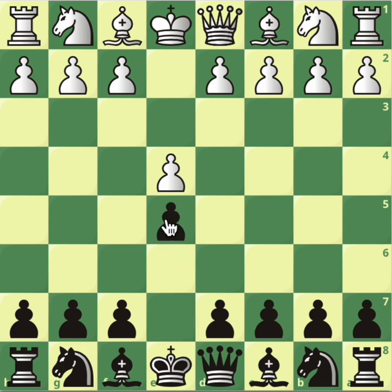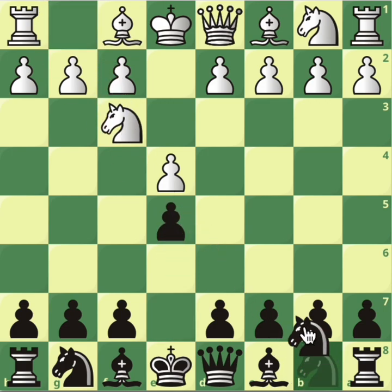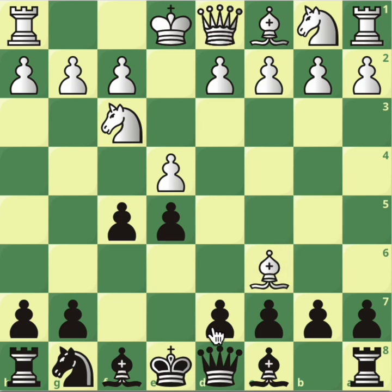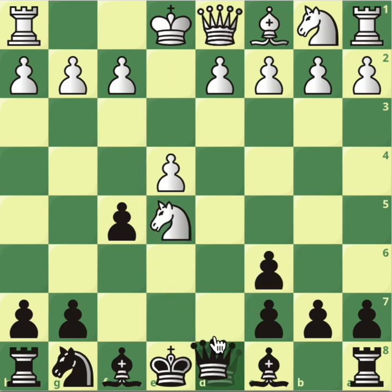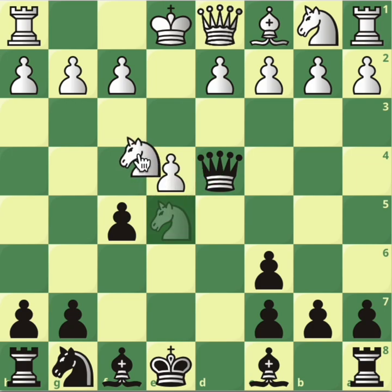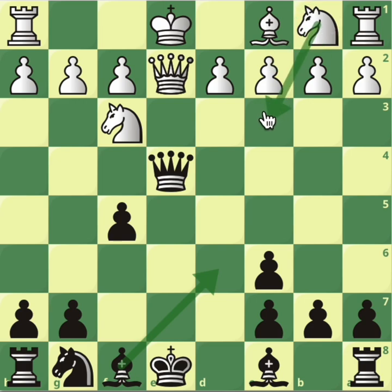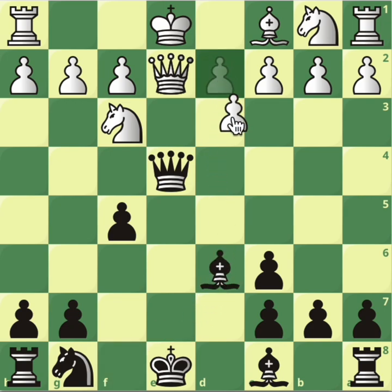One last brief mention about this boring variation — the one I really hate the most. After f5, they can take the knight straight away: pawn takes back, Ne5, you have to play Qd3 making a fork, the knight has to go back, Qe4 check, queen blocks. In the past we've seen this — you have to play Bd6, Nc3, and stuff like that. We've never seen d3 here.